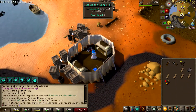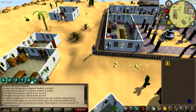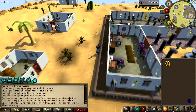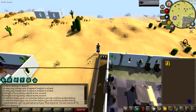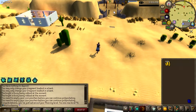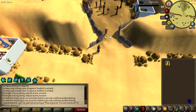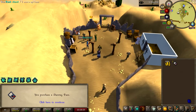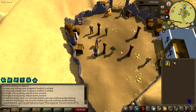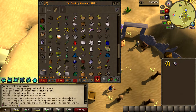We've just hit level 91 thieving over at Ardy knights. I'm going to head over to Pyramid Plunder now and loot the final room to get an elite task completed. It's also an elite task to do it 50 and 100 times so I might come back and do those later. I think we can just skip through every floor and jump straight to the end — I'll take some karambwan with me and go from there.